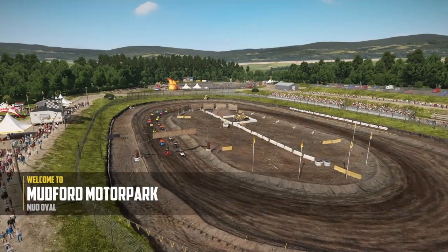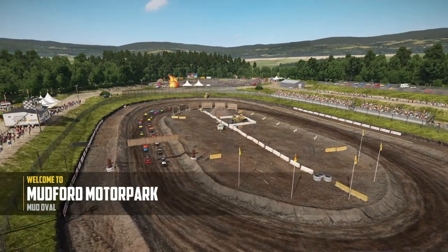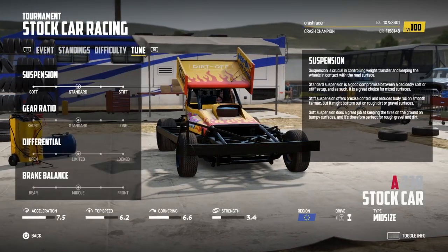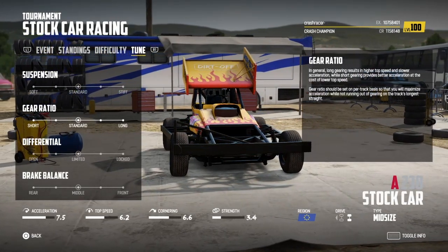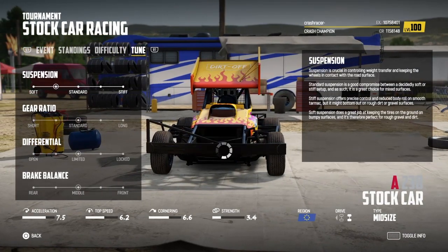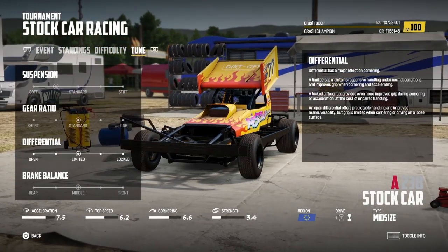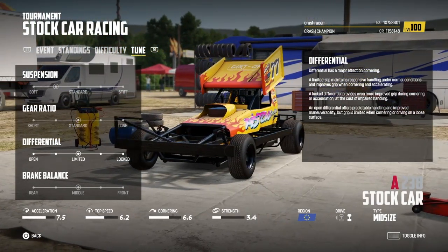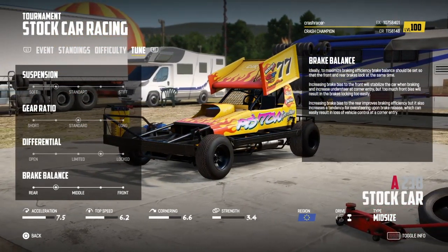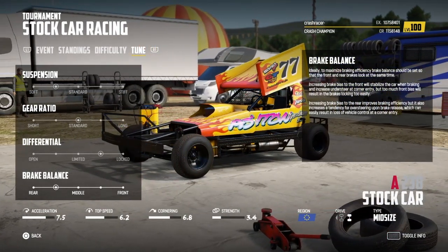There's a great view of this mud oval track with all the stock cars lined up on the grid ready to go. I'm going to stick with automatic gears and half and half for the difficulty settings. For tuning settings, I'm going to soften the suspension slightly just to raise the chassis of the car, which will hopefully help with handling the mud on this track. We'll lock the differential as well to give us a little bit more grip going around the corners on this loose surface, and I'm also going to change the brake balance slightly to improve our braking and cornering.